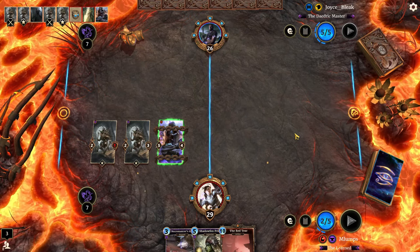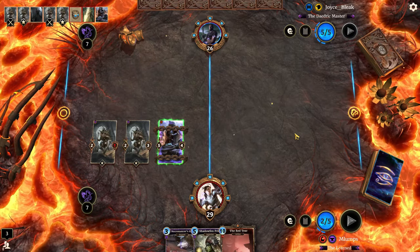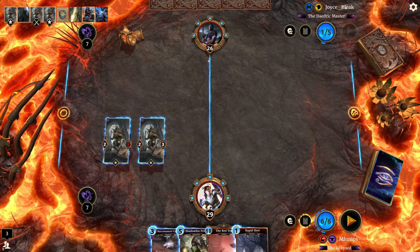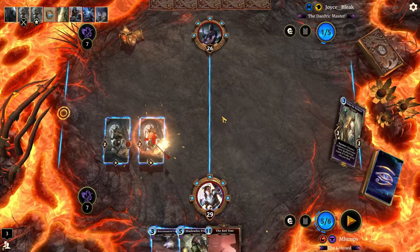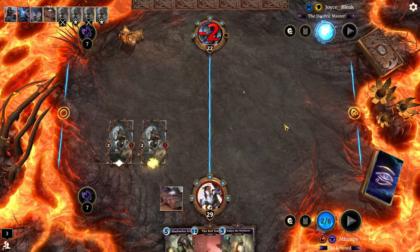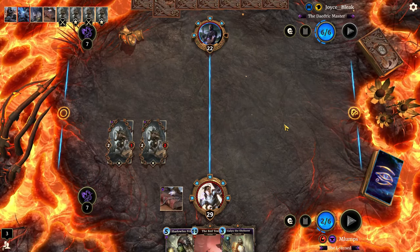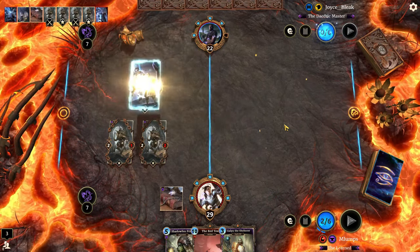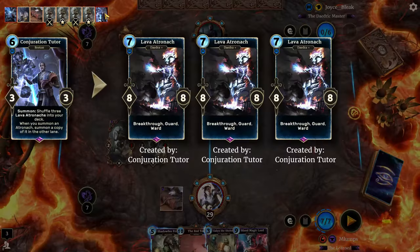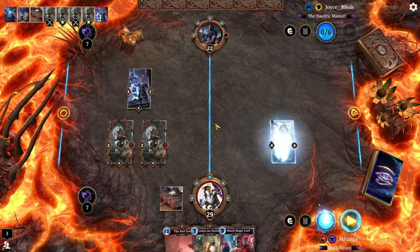I'm saying 'she' because their name is Joyce — my assumption is feminine. I had a teacher in high school, her first name was Joyce, not a nice lady. She was my English teacher in 12th grade. Conjuration Scholar is kind of a cringe card — Conjuration Tutor in my opinion. I think we're actually going to silence that. That card just generates so much power.